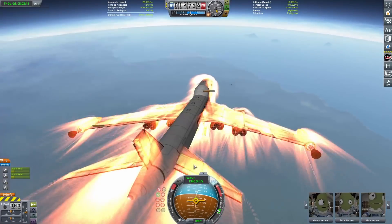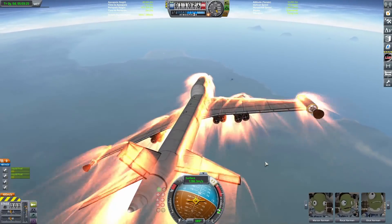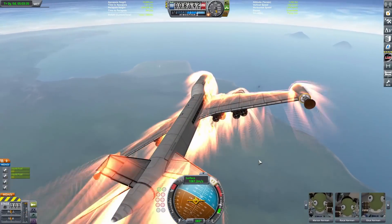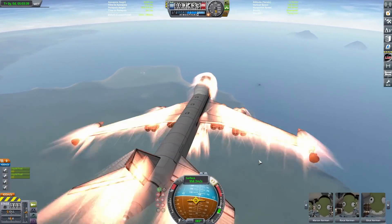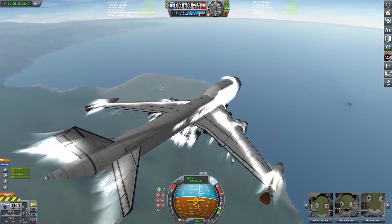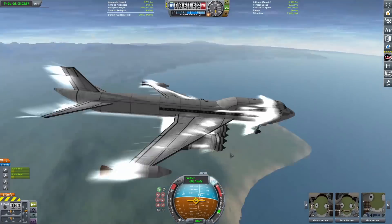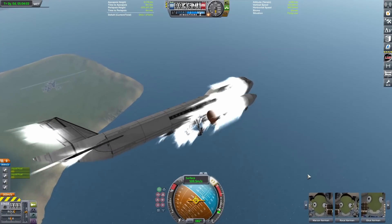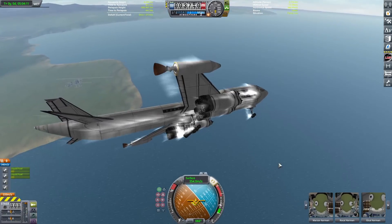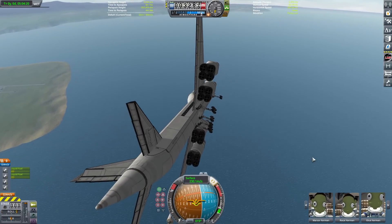Landing gear are overpowered in KSP. We're coming into the KSC runway on a kind of downwind leg here, so we're going to do some turns — a little square pattern around the airfield. Bringing her in, entering base leg. I don't know if you guys know that kind of stuff from planes, but planes are cool.